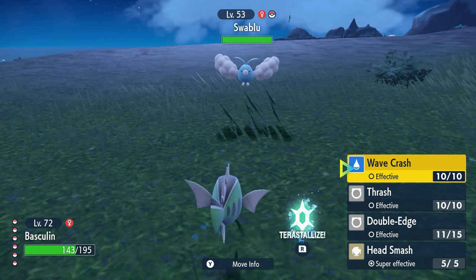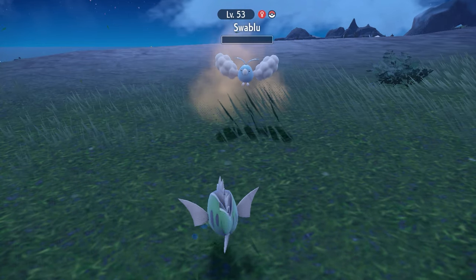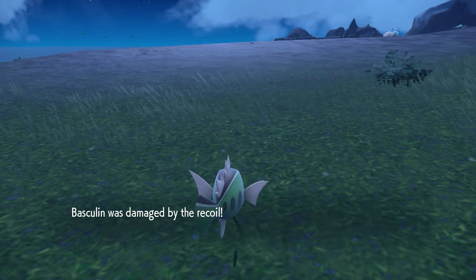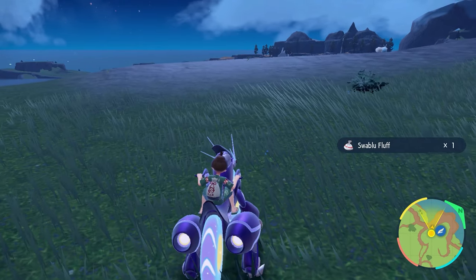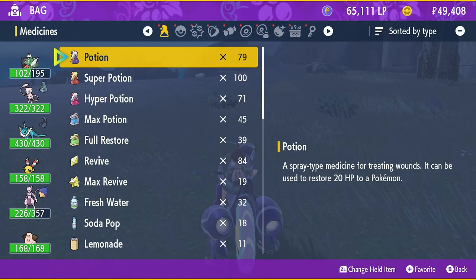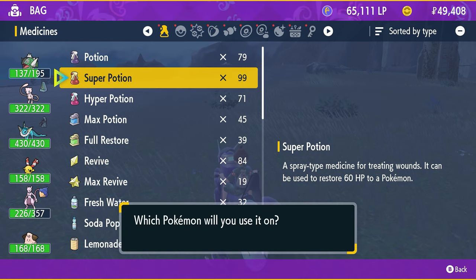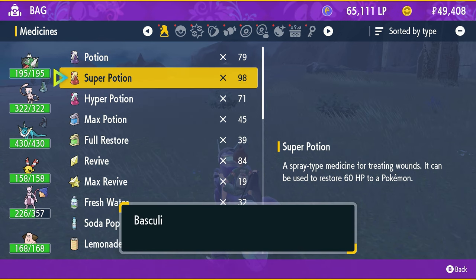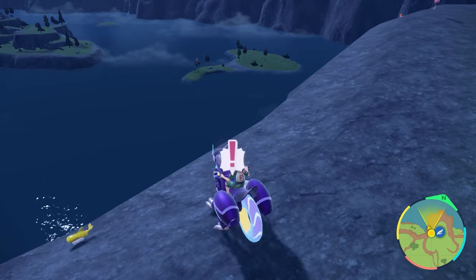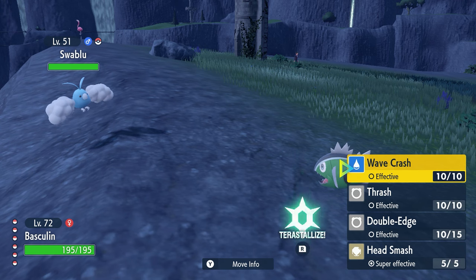We are currently at 143 HP out of 195, and again remember you can heal — that's not an issue. So if I do some damage to this kind of Pokemon, I was at 143 and now I'm at about 102 — so about 40 damage from recoil. You can see roughly how much damage you're going to take against these kinds of Pokemon. You can heal in between, no issue with that. All you have to do is take close to 300 total damage without fainting.